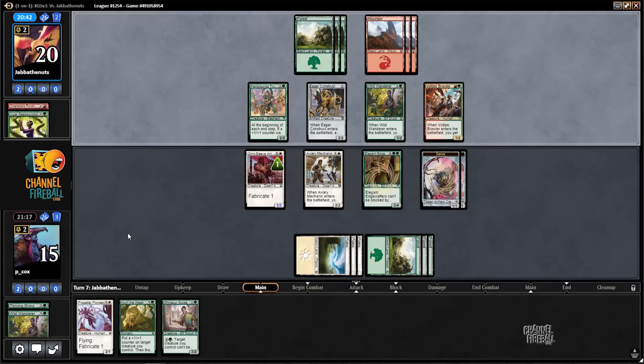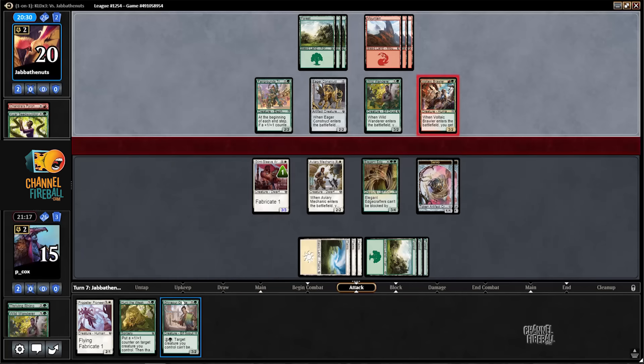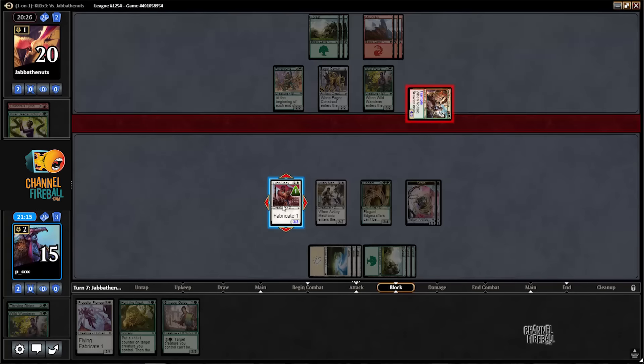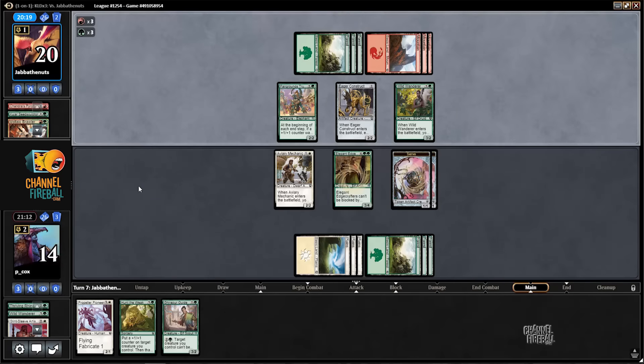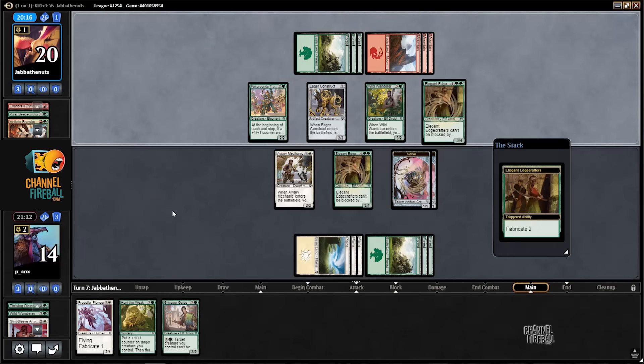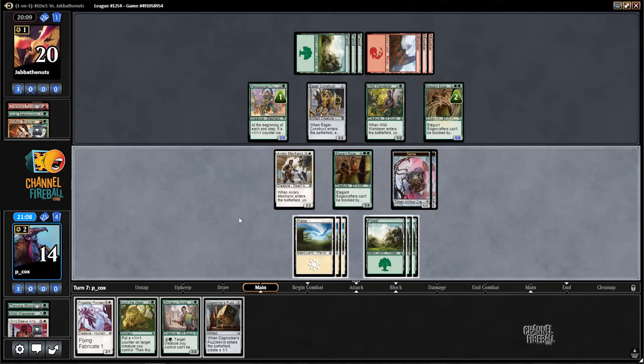We possibly could have attacked with the Aviary Mechanic, but that probably doesn't make sense. This is basically more elegant — it turns all my guys into elegant Edge Crafters. We'll attempt to trade our Glint Sleeve Artisan for this creature. Foiled — didn't count on them having their own Edge Crafters. That does complicate my life.